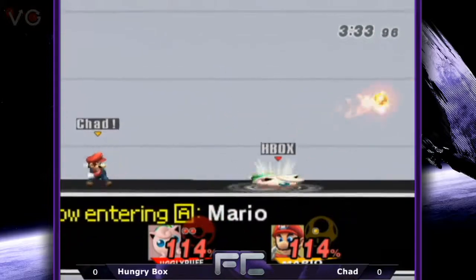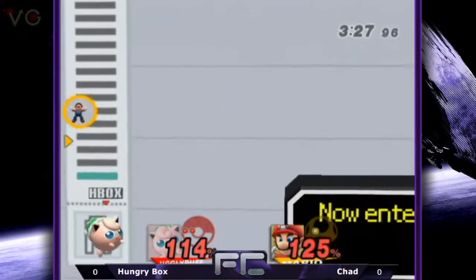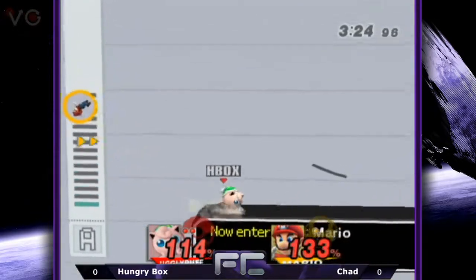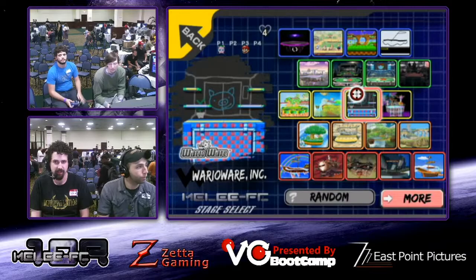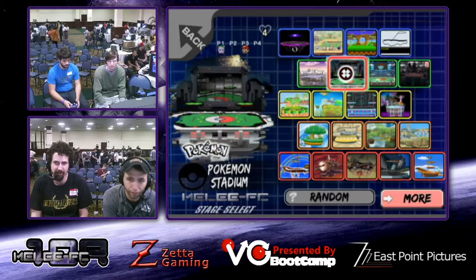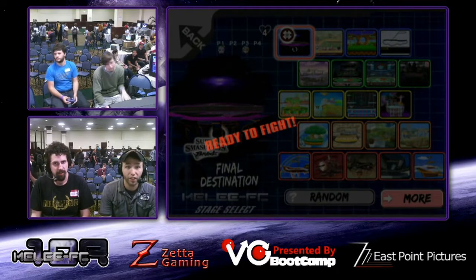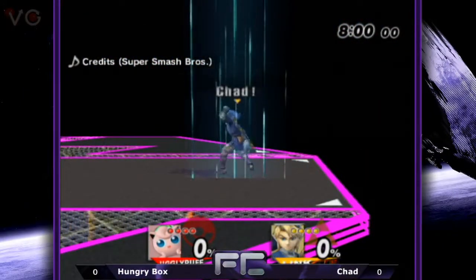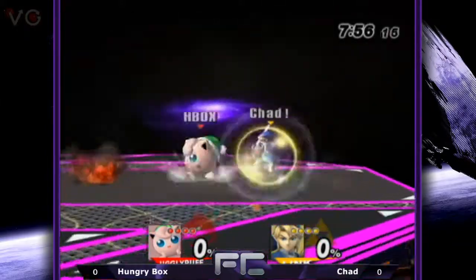Everyone's least favorite transformation — they're running against the wind, and Chad just eats it. Hungrybox with that Melee experience, man. Chad seems to know... Hungrybox was banning the small stages. He's still getting taken off guard by certain hits because of differences in how they work. He's going to be really surprised with the new Link — Link is just a little bit faster and his moves really flow and reach.